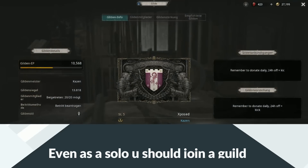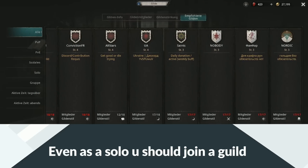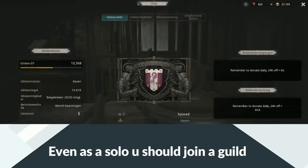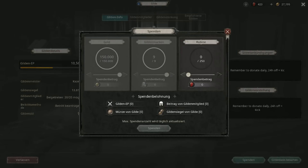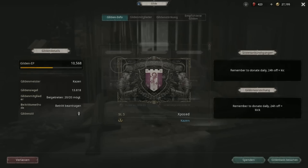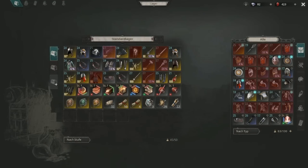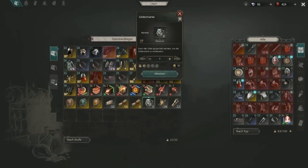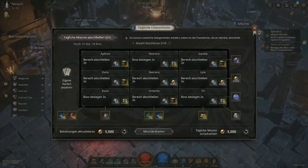You should definitely join a guild. Just find any guild that's not full and join — you don't have to play with them if you want to be a loner. I joined a random guild and always donate to it, and you should too. For that you need guild markers, which can be found on the floor starting around Act 6, and you can also get them sometimes as rewards from daily missions. You can also donate gold, but gold is kind of valuable.